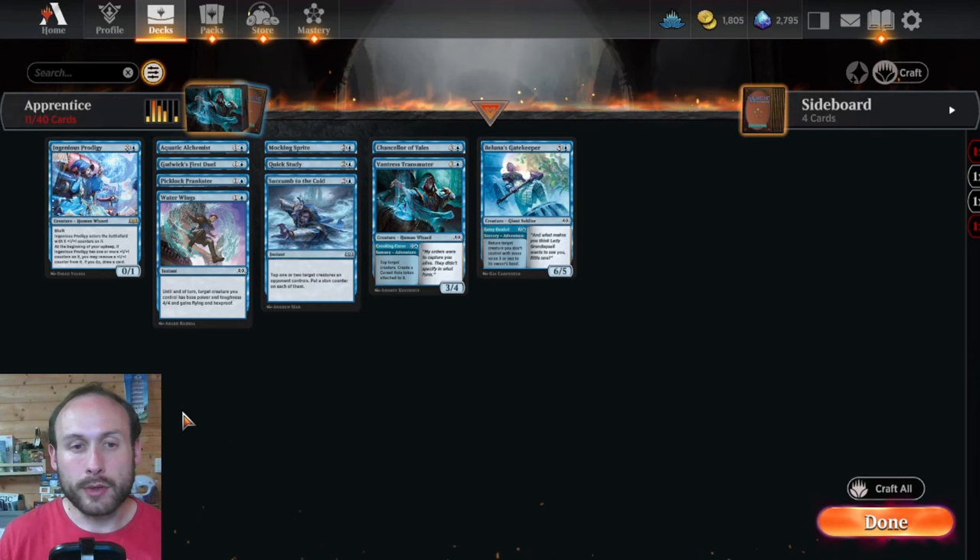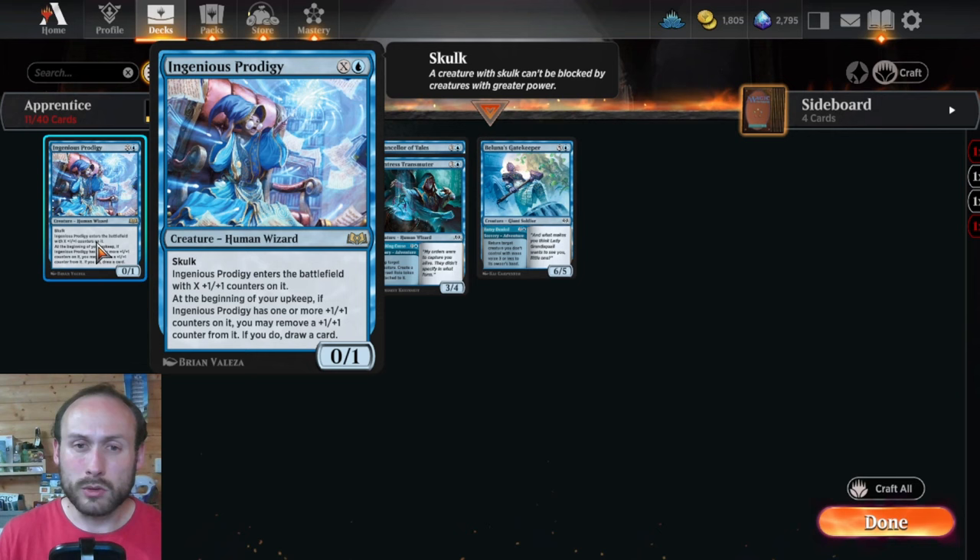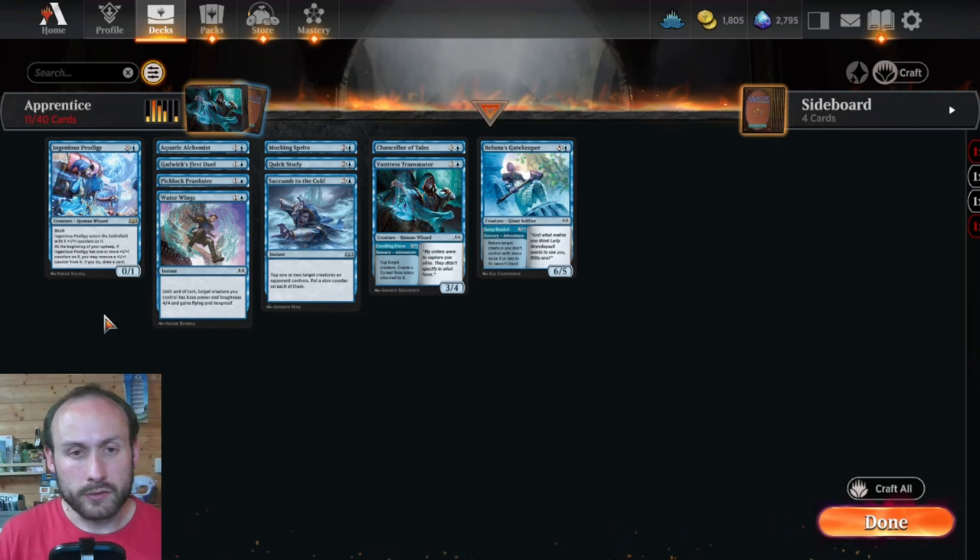The next pack is Apprentice, the blue control deck. It works by drawing lots of cards and getting big creatures out. The key rare is Ingenious Prodigy — an X and one blue mana 0/1 with skulk. It enters with X +1/+1 counters and at the beginning of your upkeep, if it has counters, you may remove one to draw a card. It scales with how much mana you invest and slowly draws cards while getting smaller. Supporting it are some controlling tools: Aquatic Alchemist can use Bubble Up to return an instant or sorcery from your graveyard to the top of your library.